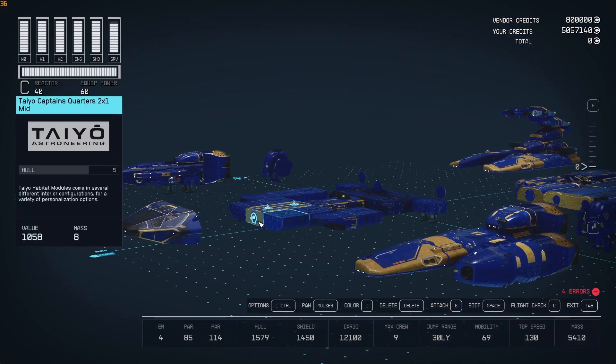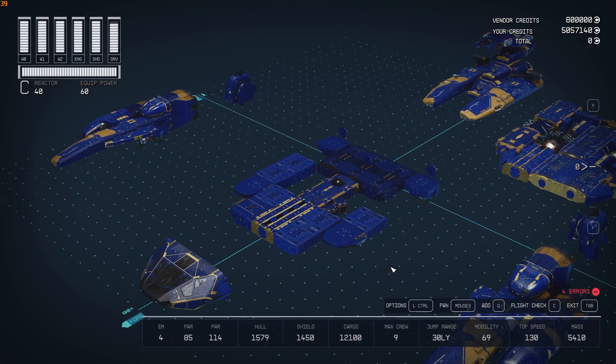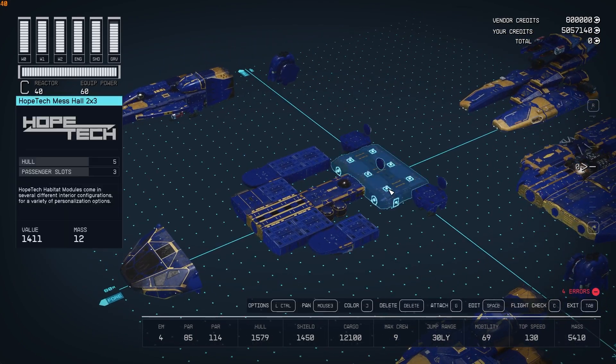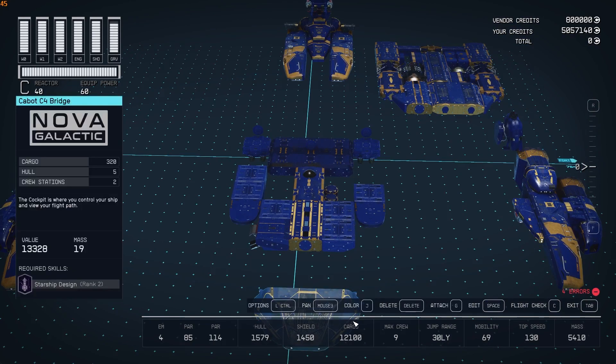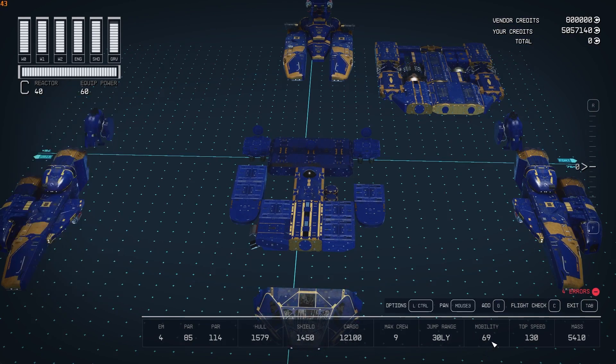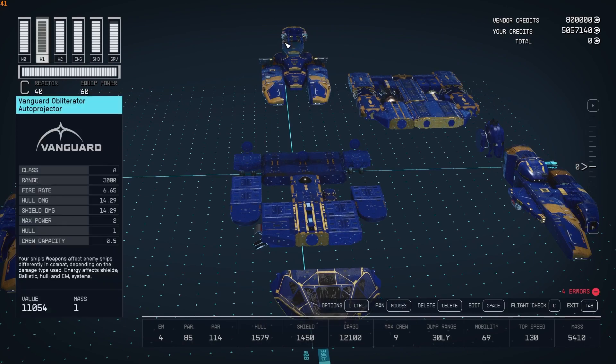I didn't really want it on the bottom as a perfectly square Tayo mid, and I didn't want to switch it out to a Hope Tech since they look the same interior-wise. For cargo I have a good amount - 12,100 cargo. My mobility isn't great but it's 69, and I haven't died for the longest time. Top speed is 130. Hull is 1,579. I've got good weapons: the Vanguard obliterator auto projectors and the PBO-300 auto alpha turrets.